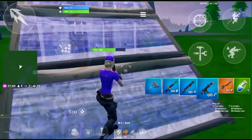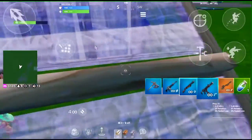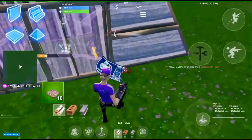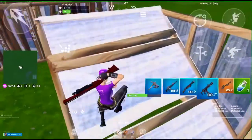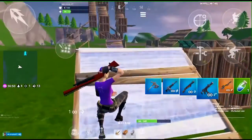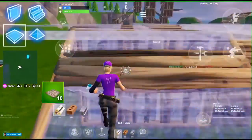Tip number six is if you're in a fight and you need to reload or just need to get your thoughts together, you can place a wall between your enemy and you. Then once you reload or figure out what you're going to do, you can either edit the wall and shoot back, or you can place a ramp and start going for the high ground, then drop down on them and kill them.